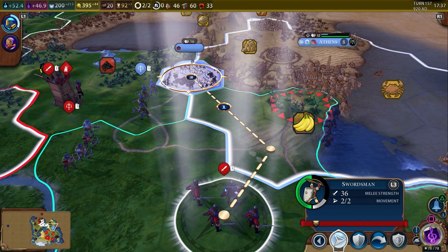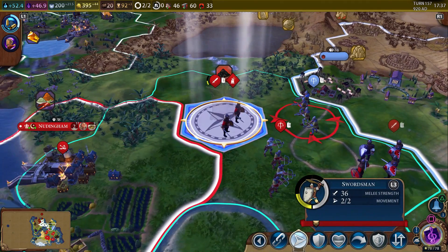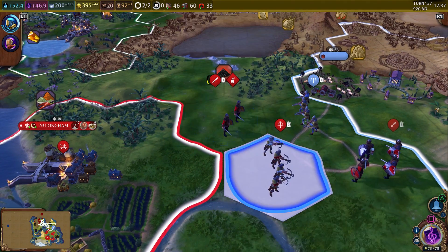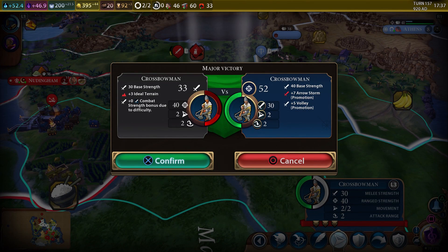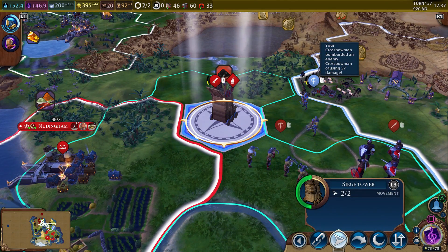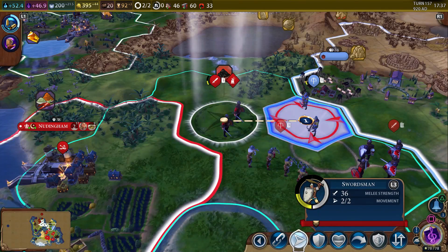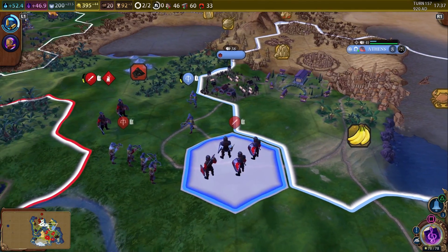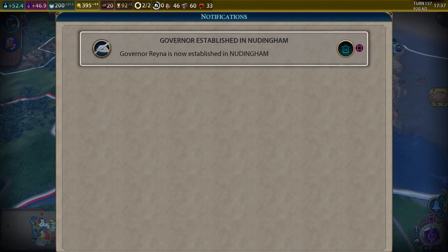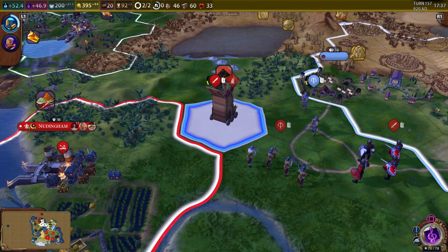This guy probably won't be able to attack anybody, so let's attack with the crossbowman. Major victory! We should be able to take him out with the swordsman. We've got the siege tower but that may result in their death, so maybe we should just wait until next turn. We have now established the governor as well. These guys will just chill out here and heal up.